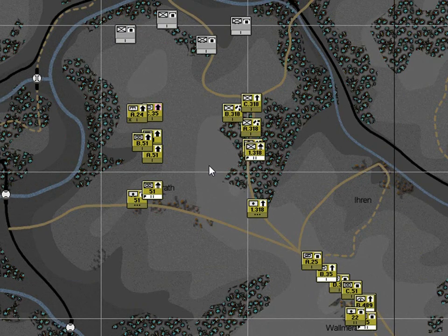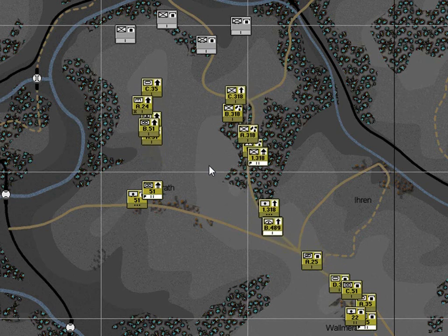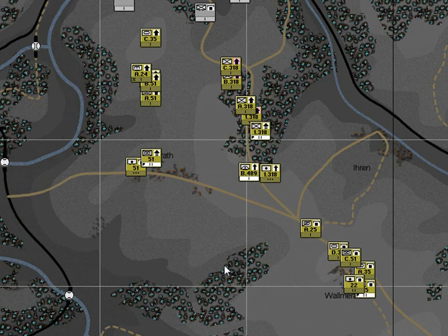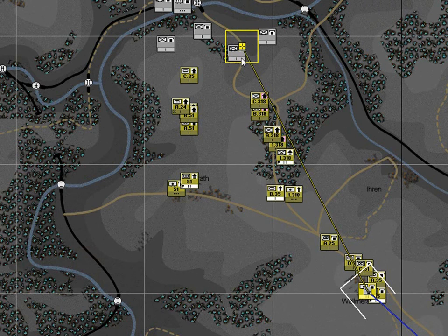Run the game again and pause as soon as the first 318th starts to assault. Now it's time to bombard the forward enemy position. Select the 22nd field artillery battalion, hit the B key for bombard, and click just about here.